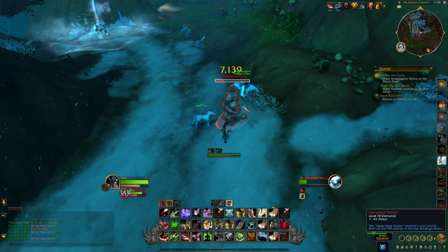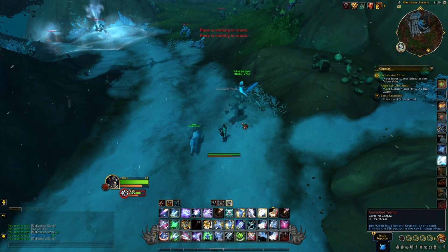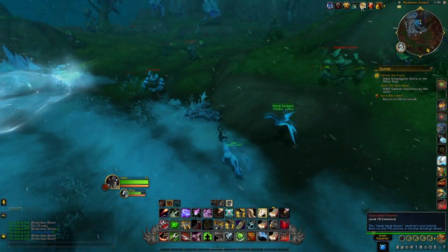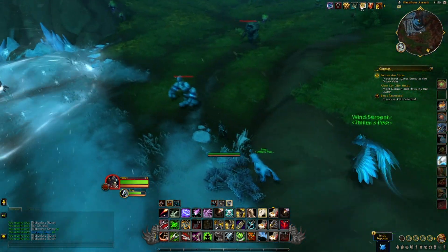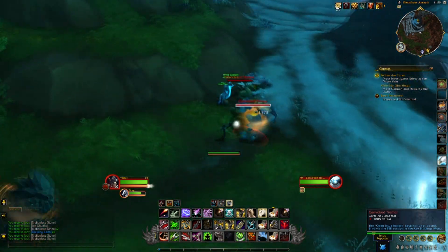The best way to farm here is to concentrate on the smaller elementals that have much lower health pools, die quickly, and seem to have a reasonable chance of dropping Rousing Earth. The mobs around here do not hit very hard at all, so as long as you dodge any ground effects, you should be pretty safe even against the really big elementals.